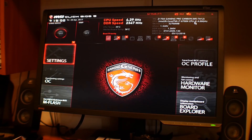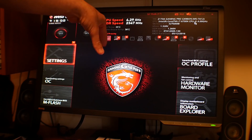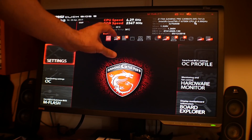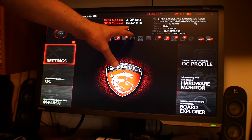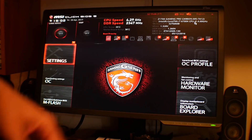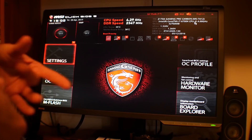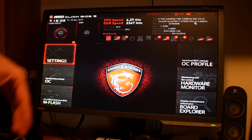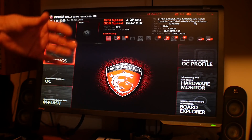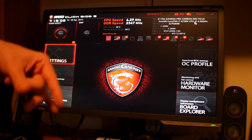We are in the BIOS at the moment, and it looks like James has already played around with the MSI overclocking utility in Windows. He's got 4.3 GHz on the CPU core and 2.347 GHz effective on the memory. Let's try and dial in some settings here, see what we can get, and see how well we can overclock both the memory and the CPU on this motherboard — the Z170 Carbon Gaming Pro.